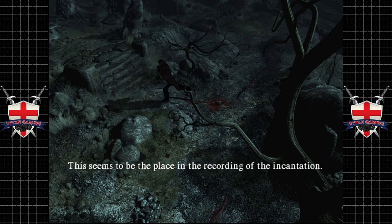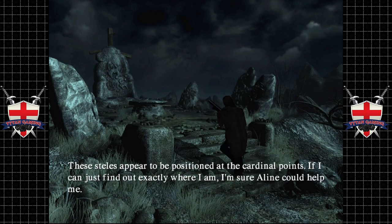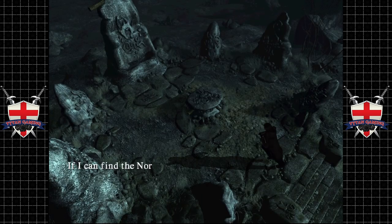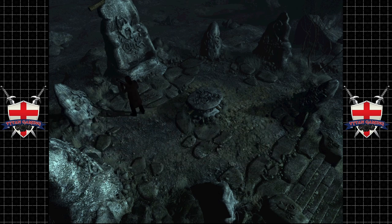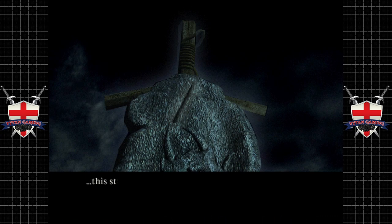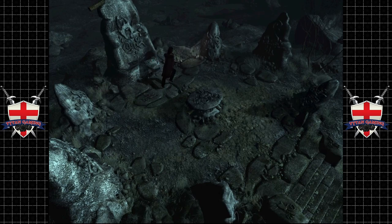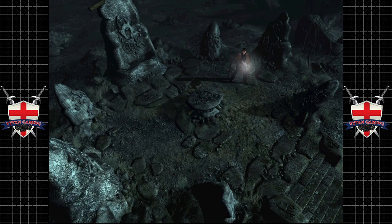There seems to be a place for the recording of the incantation. The leaves appear to be positioned at cardinal points — if I can find out exactly where I am, Elene can help me. So her name is Elene. I can find north, east, or west. Right, so it's a puzzle.